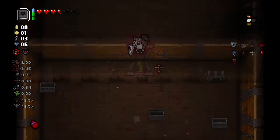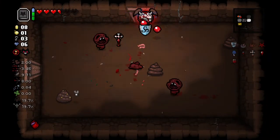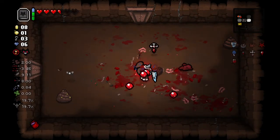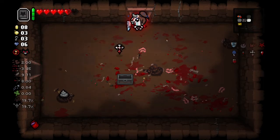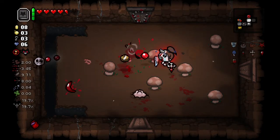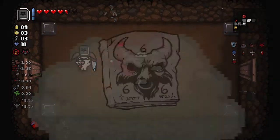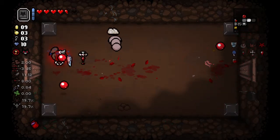Fanny Pack's been an awesome pickup for us. It triggers for every heart we have lost due to the bloody cross, so it pops like six times on every new floor we go to. It'd be cool if on one of these runs we got a really good space bar item, or just really good regular items. That'd be dope. Like, give me a Brimstone.